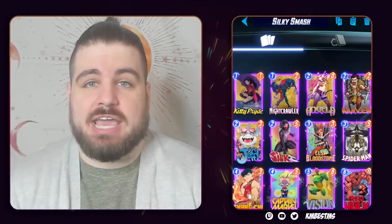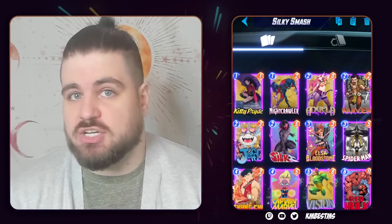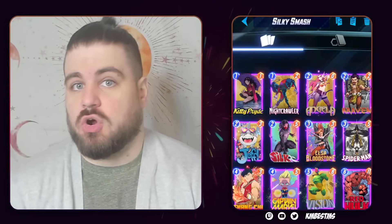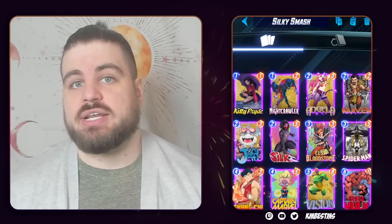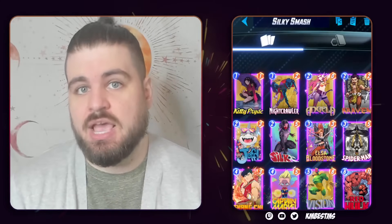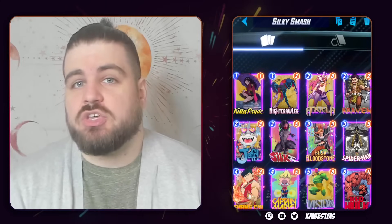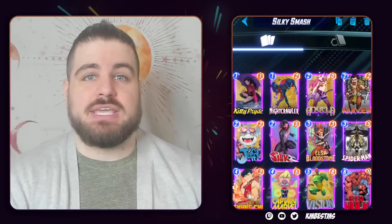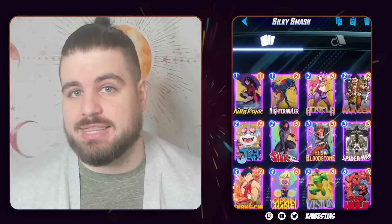Some of those decks can be teched against — Living Tribunal and Mr. Negative: Enchantress and Mobius are good cards in those matchups that you could add. However, some decks are a lot harder to tech against. For example, Hela — there is not a one-size-fits-all solution for that. You just kind of have to accept that you're going to be in unfavorable situations against Hela players when you're playing a deck like this.